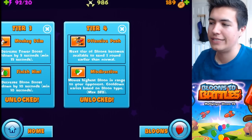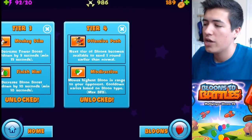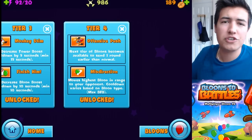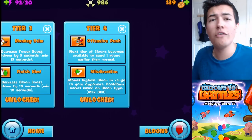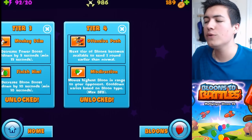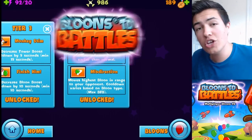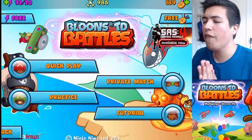And then Tier 4 is crazy. Offensive Push means the next tier of balloons becomes available to send one round earlier than before. So if you get this as early as possible, you can send a MOAB, or a BFB, or an OMFG balloon one round earlier, which can basically change the game. Or you can do Misdirection, which moves the highest balloon in range to your opponent — cooldown varies on balloon type, max BFB. Very confusing, but let's give it a go and see if the Cobra is actually any good. Hopefully we'll get someone easy.